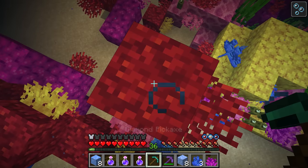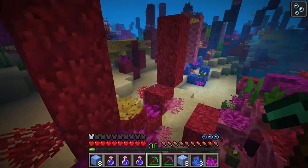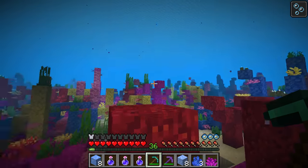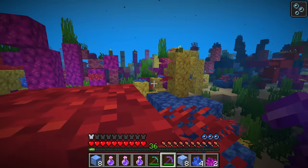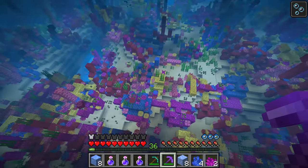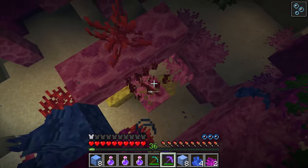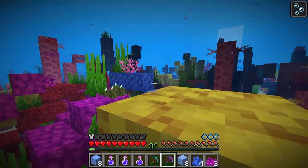You can actually break coral blocks without a silk touch pickaxe, but it will just instantly drop you the dead version of the block. However, you cannot obtain the standard coral or the coral fans at all — dead or living — unless you have silk touch. Breaking corals and coral fans with your silk touch tool does not reduce the durability at all. So maybe you found a golden hoe in a ruined portal that has silk touch on it — this could actually be your perfect coral collecting tool, as there's no worry about it breaking, and it can last infinitely.